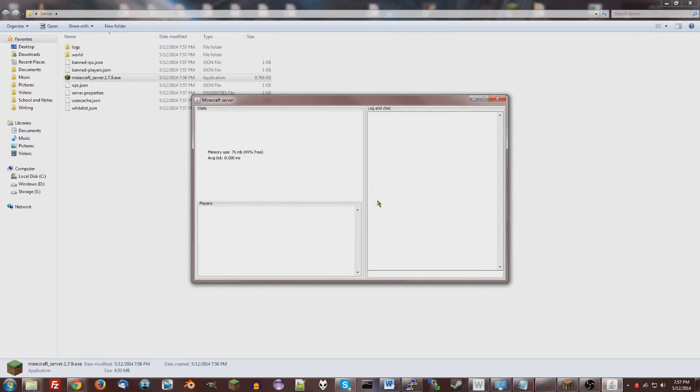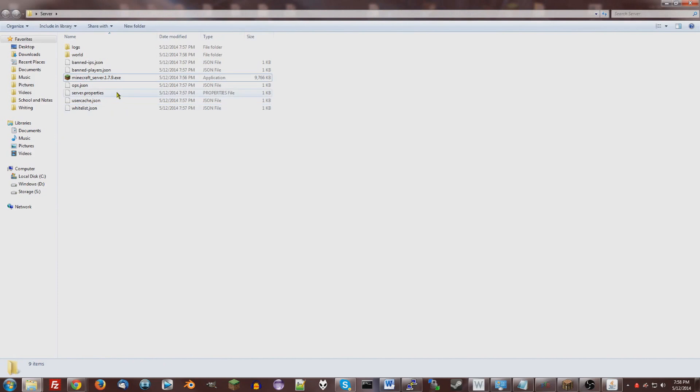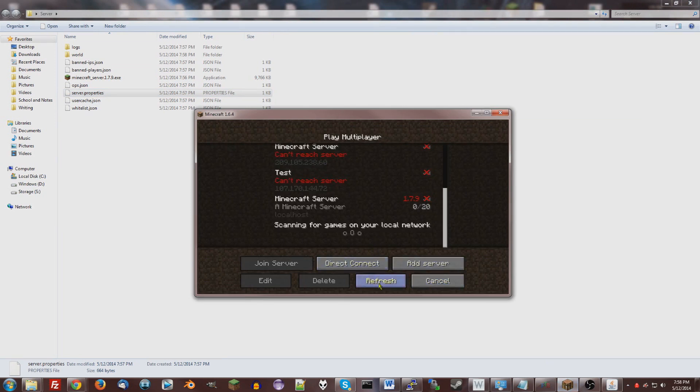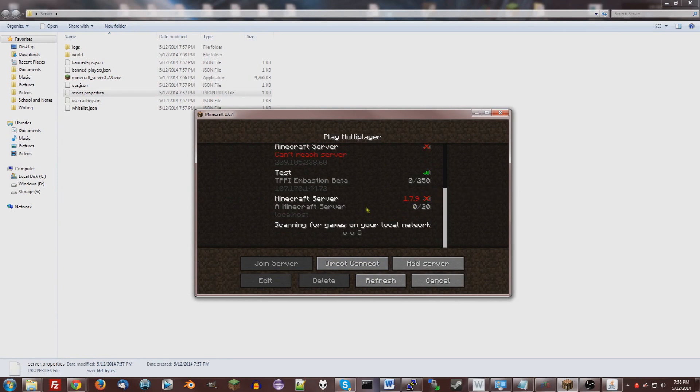It'll generate a new world. This screen should pop up — usually it has texture, I'm not sure why it doesn't, but it seems it works. You can see the folder you made; a bunch of new files are in there, including server properties, which is probably the most important. If you open up your Minecraft client and refresh it, and you type in localhost, it should be your server and you can join that.